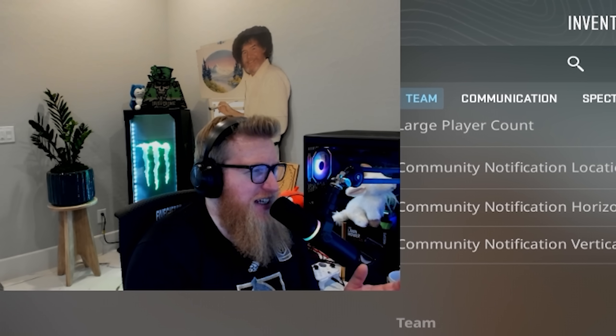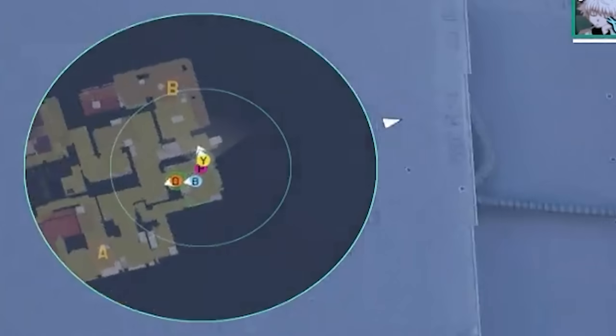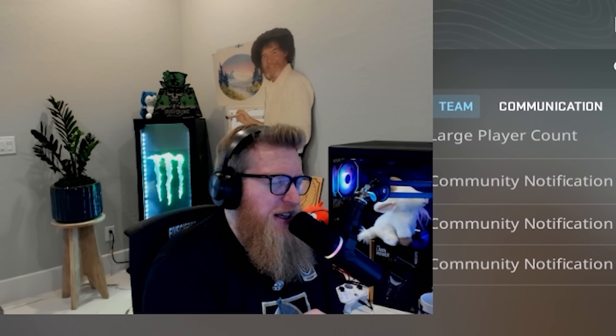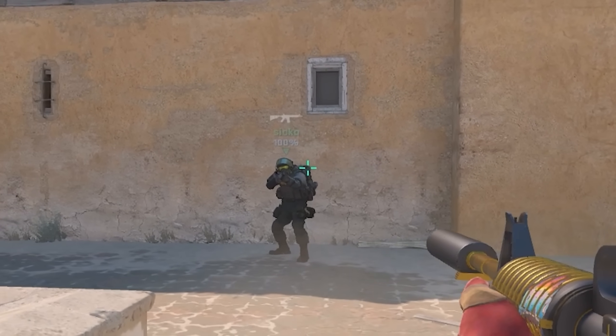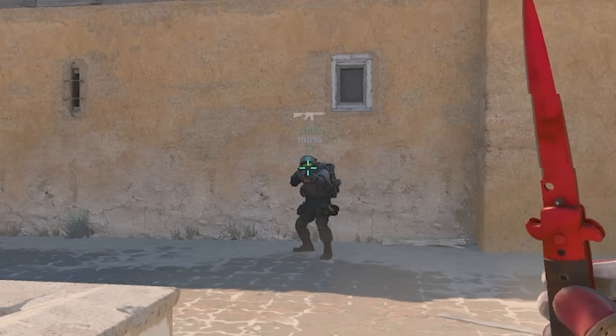Something that's kind of hidden in the settings — I shouldn't say hidden, but I feel like people don't go to it often enough — is the team options. I get a lot of questions on stream like 'what are the letters for?' and this is what you see on my radar when I'm playing. I have show location equipment on, I always have the colors and letters there, basically everything turned on so I'm getting the most information available. In the most recent update they made it better — the only annoying part was it would overlap with your crosshair, but now it starts to fade and becomes more translucent when your crosshair is closer to your teammate's team ID.